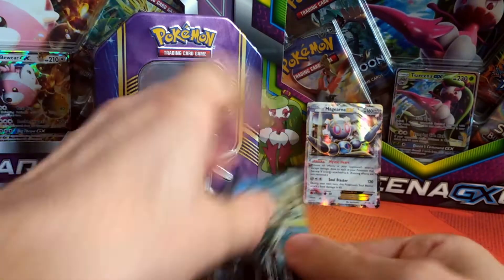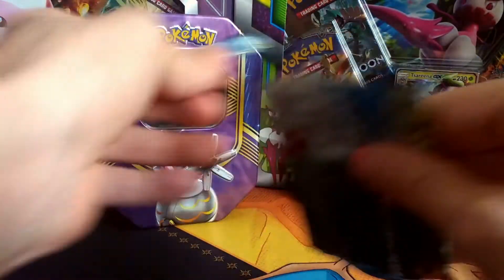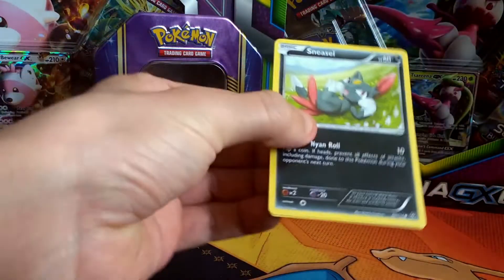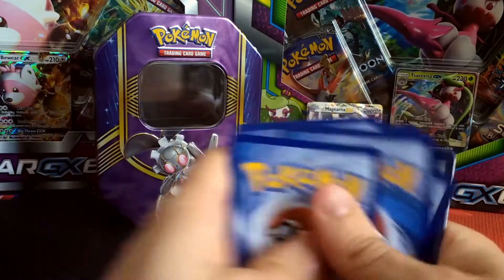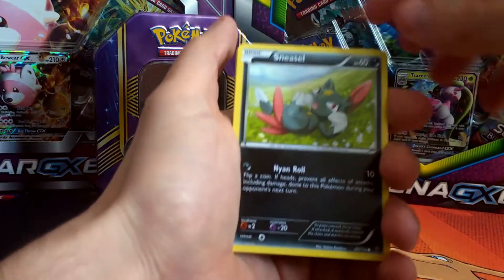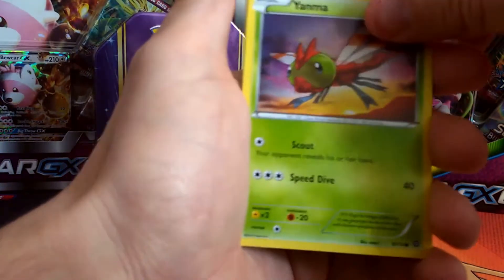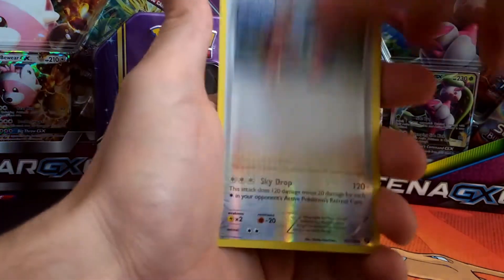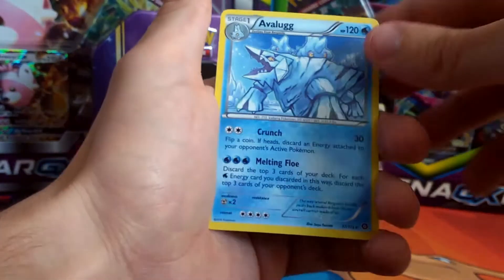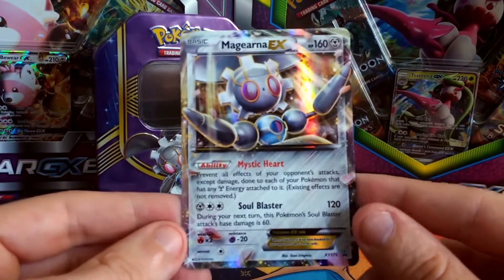Could be a very disappointing set. These Steam Siege packs do not want to tear easily — let's get the scissors again. There's a code for you guys, if people are still collecting codes. So are we going to get anything in this last pack? We have a Sneasel, a Merill — pretty nice artwork, very cartoonish. Yanmega, Fletchling, Merill, Captivating Poké Puff again, Tangrowth again, Pokémon Ranger again, Braviary, and an Avalugg. So in that we got four regular Rares and no EXs or anything else — not even any Reverse Holos.